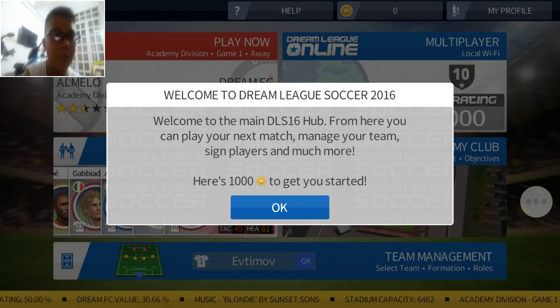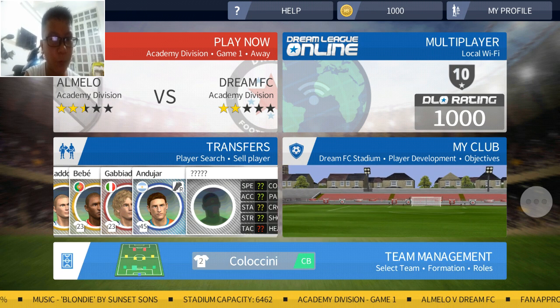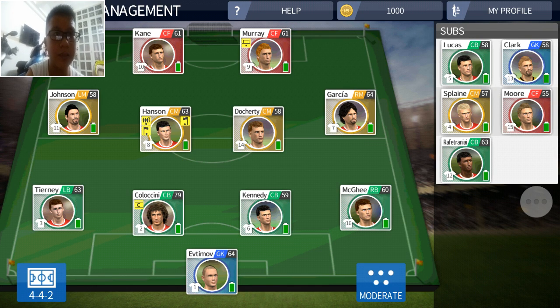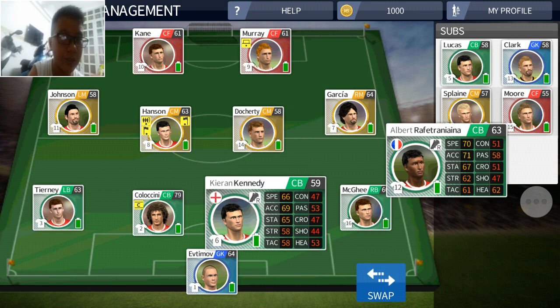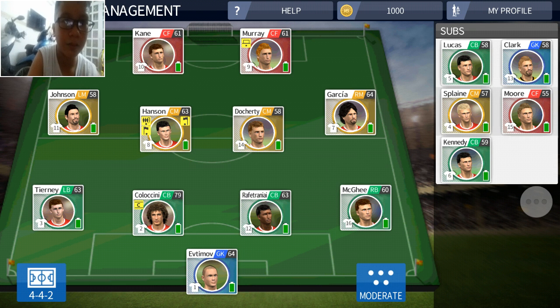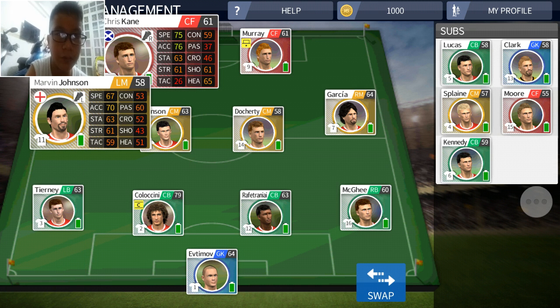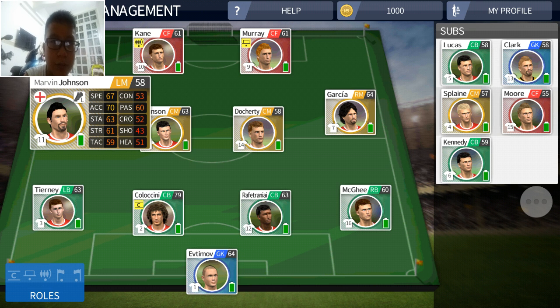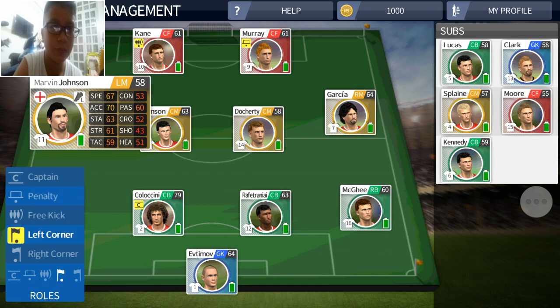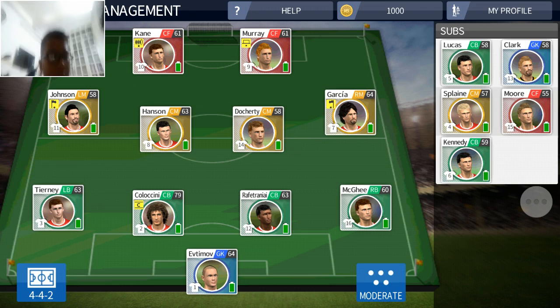Okay, we have 1000 coins to start. I'm going to watch my team first. We can change this. We have Greek, Greek Johnson. Okay, Johnson will have corner. Garcia will have white corner. Okay, so I'm good with the squad.